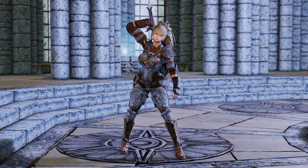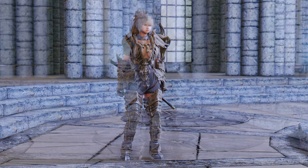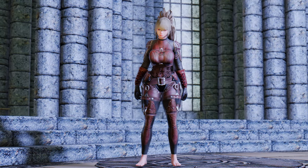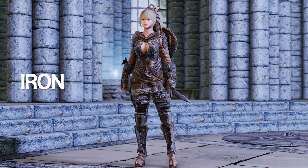Lastly, we have Somewhere in Between, 3BA Armor Compilation Replacer. This mod retextures and replaces various armor and weapon sets to fit the 3BA body. It's an impressive mod that covers over 30 armor and weapon sets, including Elven, Steel, Orcish, and more. This mod offers a vast array of improvements.